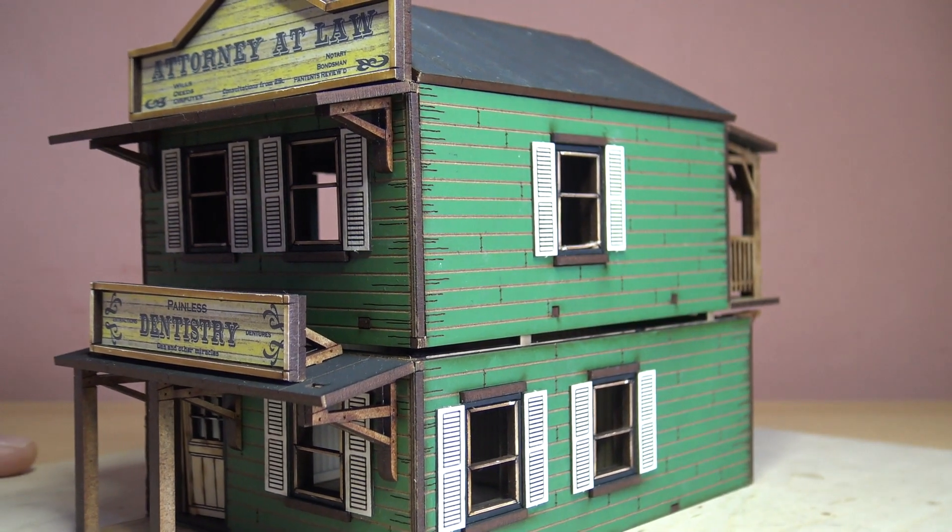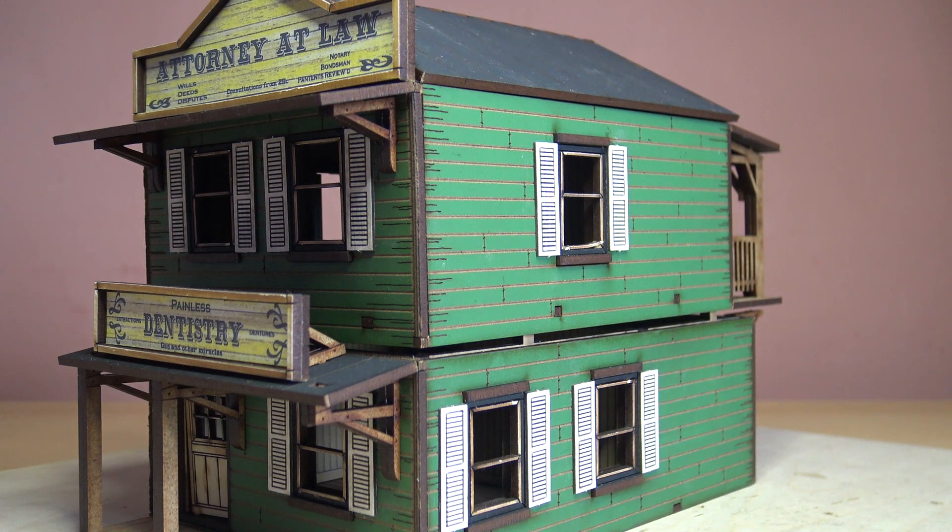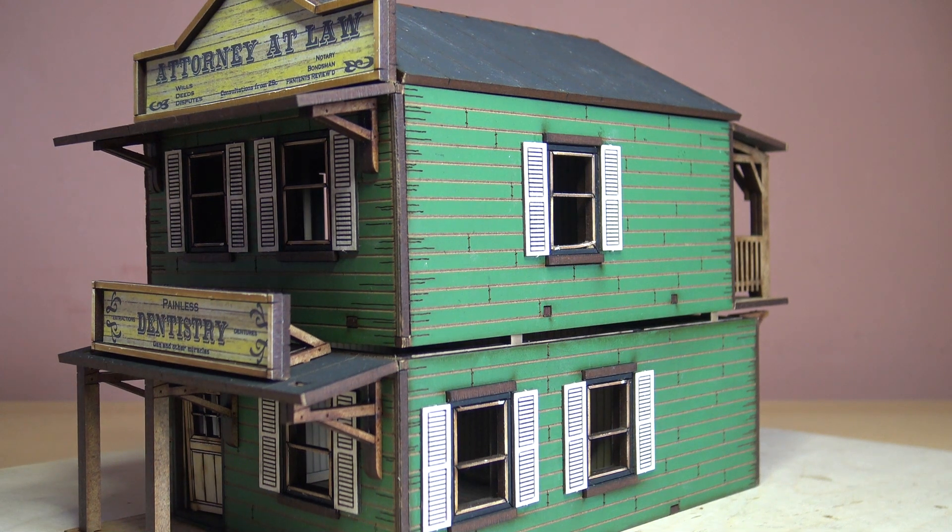So there you go. At the moment I'm out of buildings to do, but I'm still painting up figures and I've got about three or four other projects on the go. I might take out some of the furniture I bought to paint up, or I've got a couple of wagons and things — I might do those first, because they can be in the street operating as cover. So that's it: the foreground Dentistry and Attorney at Law. Thanks for watching.